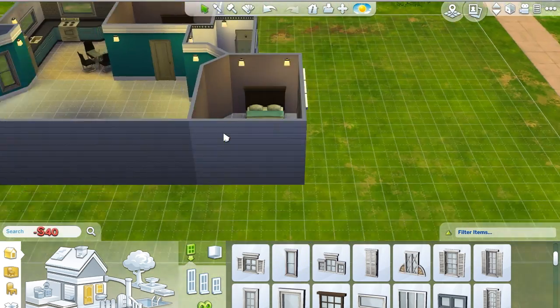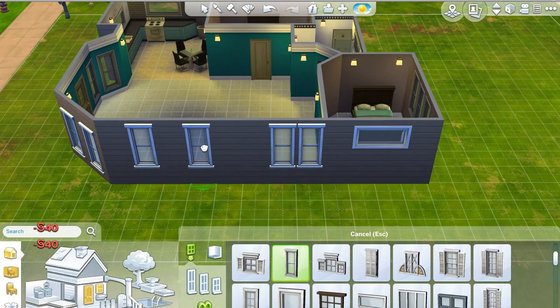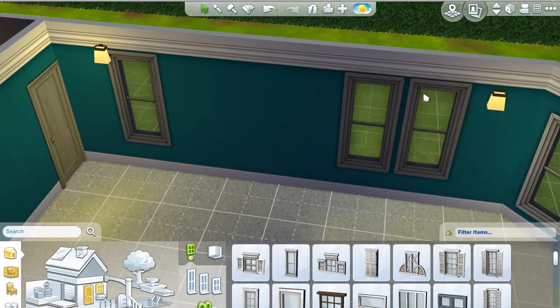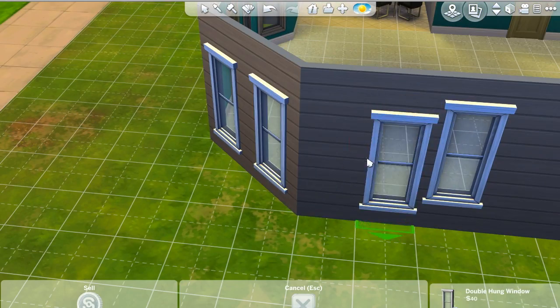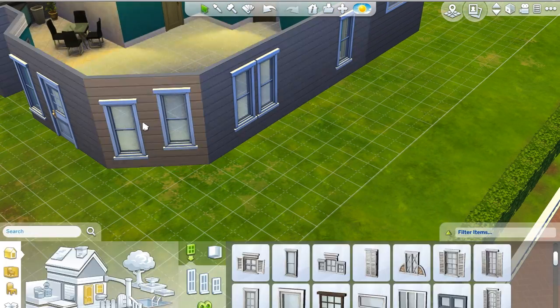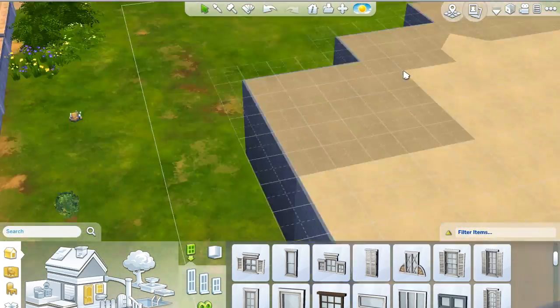Looking at this angle from the exterior, it's beautiful. But from the interior of that room, the windows just drive me crazy. It takes a moment to realize that these windows are higher than those windows, and since they're all in the same room, I can't really get away with having them at different heights. I like it when they all match on the exterior, so we go around and change them.